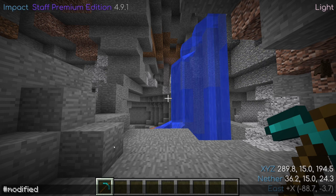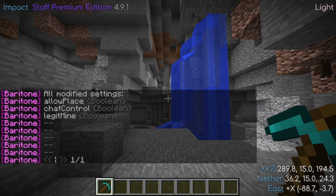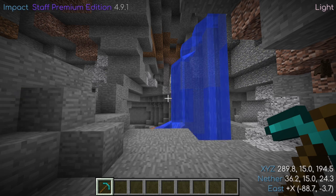The modified command is very helpful for seeing any changes to Baritone settings you may have made. This should be one of the first things you check before assuming something is wrong with Baritone. One example I've seen many times is people disabling allow place, forgetting, then being confused as to why Baritone won't place blocks. The modified command can help eliminate any confusion.